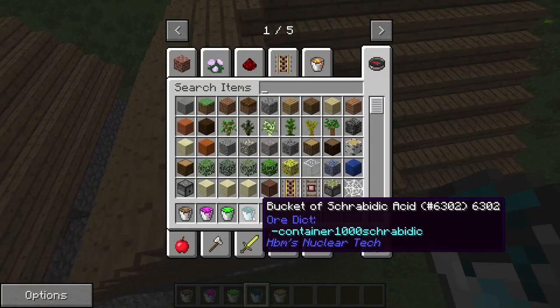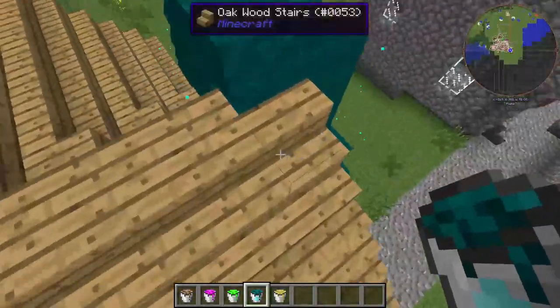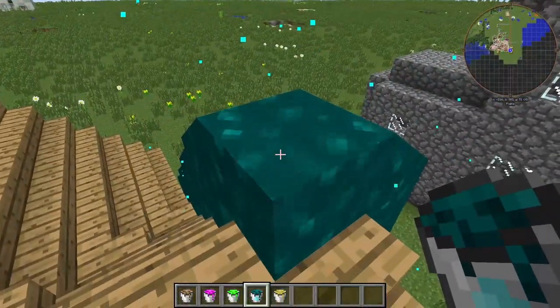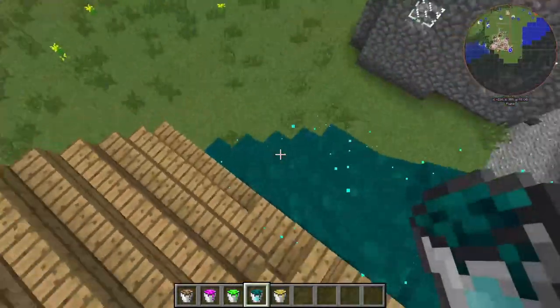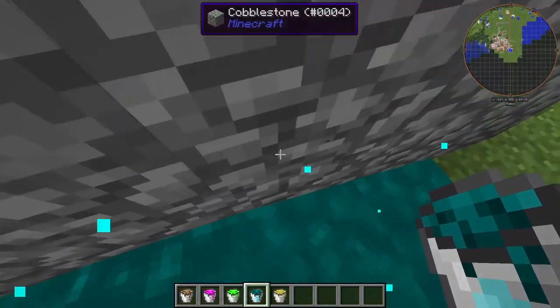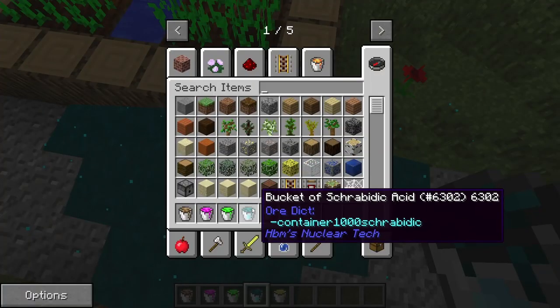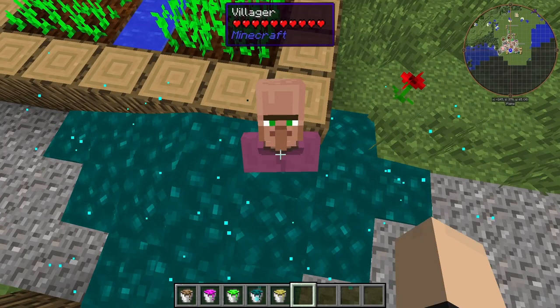Let's try the scurabic acid. That one's a quick-flowing acid. It's sparkly too. It's because it's radioactive, I bet. It's not really eating anything though, which is not very cool. It's to eat villagers at least. This is a rip-off. It's not very acidic to me.